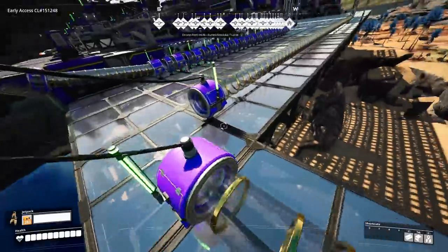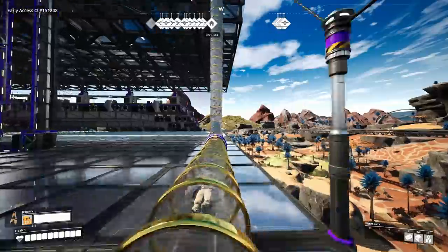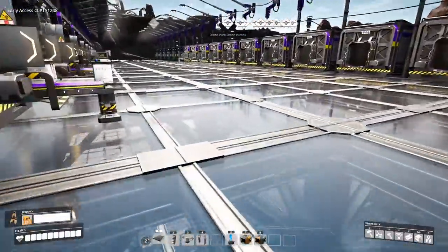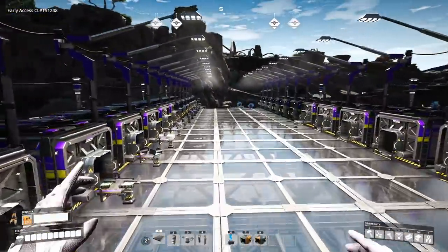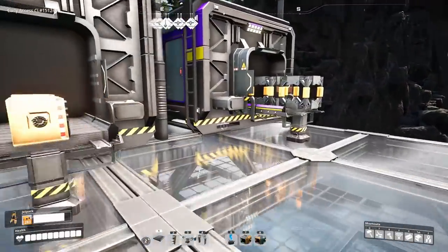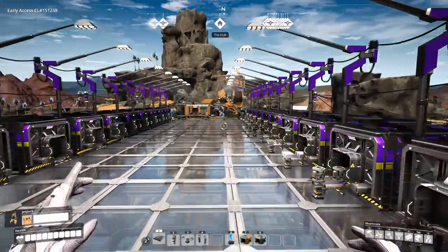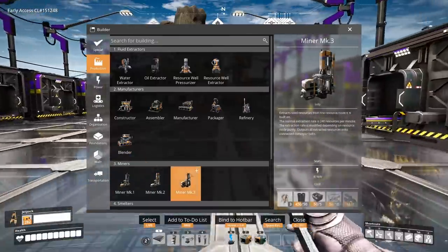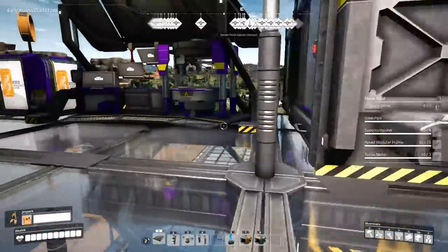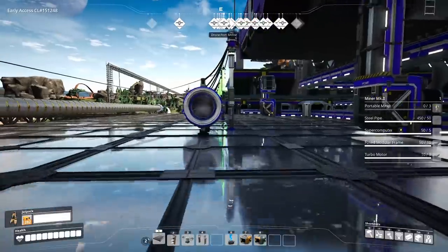We are going to actually now get all the stuff into the hub. The only thing we do not have produced automatically — we have some of the small ones like iron rods and screws that are not in the network. The only real aggregate product we don't have is AI limiters. So let's knock that out at some point. Now we have all the things we need. I need three of those. It is actually for our aluminum that we don't have what we need.